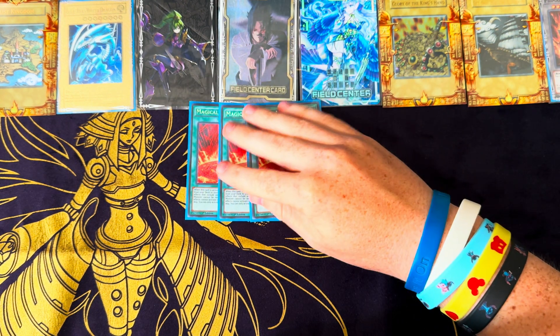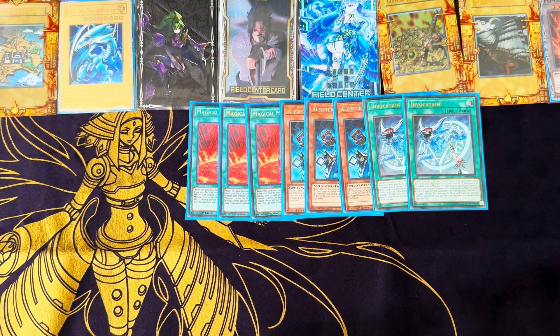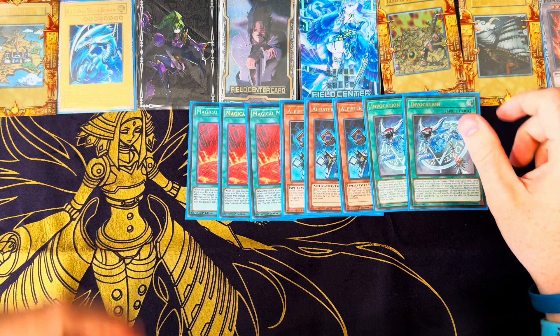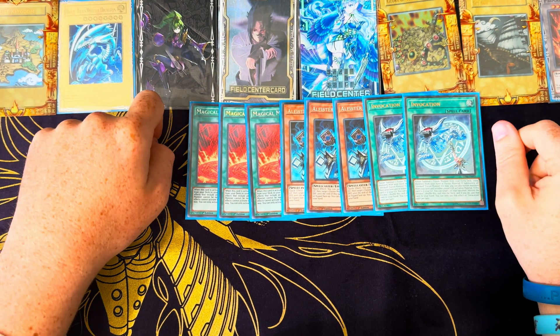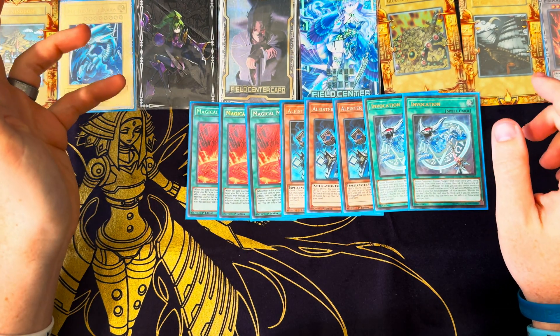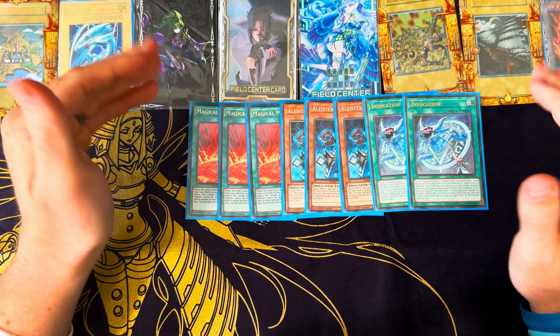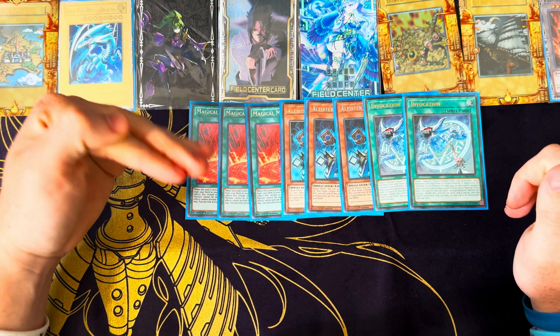To start, a lot of it is cookie cutter - three Meltdown, three Alistar, two Invocation. As long as Ruinick is running around I'm not going to cut Invocation to one. If you're new and this is your first time watching the 4.0 list, you can go watch the other three lists I made. This is not an Invoke Dogmatica list - this actually runs main deck Shadolls. I say that every video because a lot of people are caught off guard and want to call them bricks. If you feel those cards are bricks, this is not the place for you.